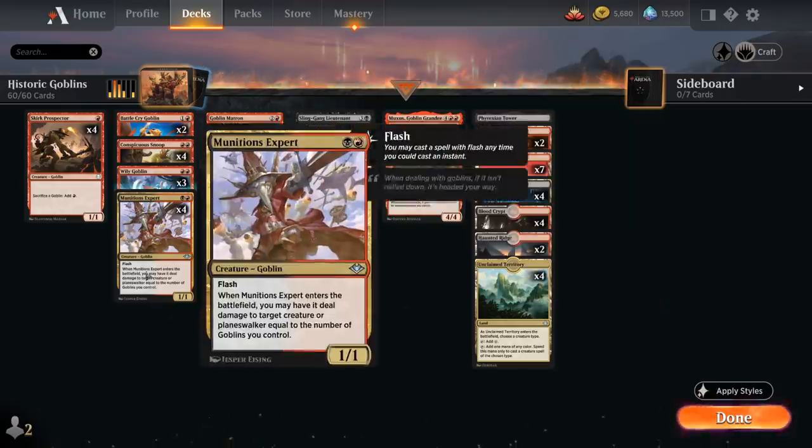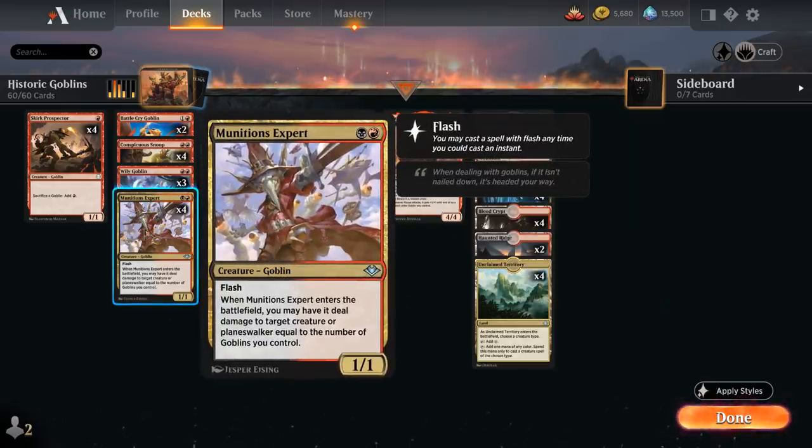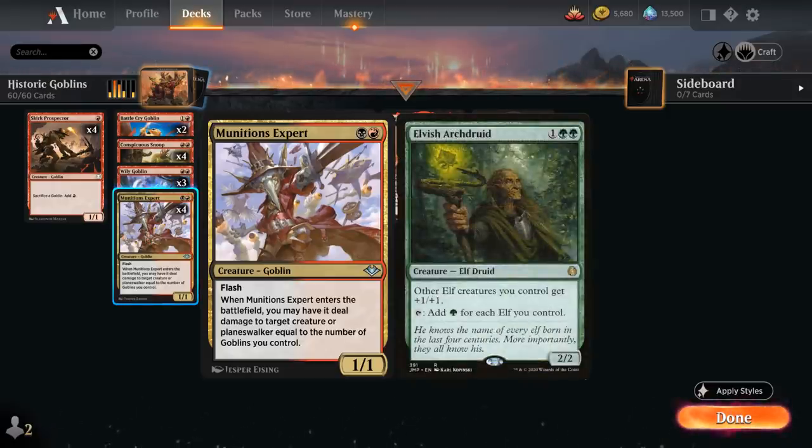Another recent addition is Munitions Expert, a 1/1 Goblin with Flash — the primary reason to splash black. When Expert enters the battlefield, we may deal damage to target creature or planeswalker equal to the number of Goblins we control. This is our primary removal spell, great against any creature matchup, and can even give us a chance against the more explosive draws from the Elf deck — being able to kill an early Elvish Archdruid is very important.